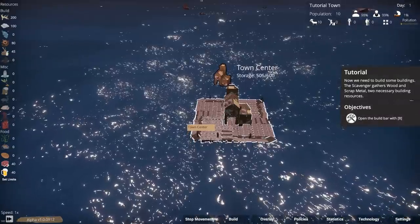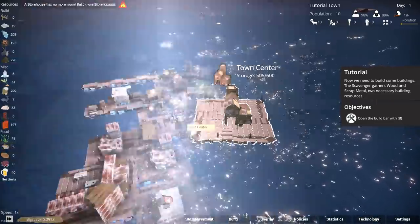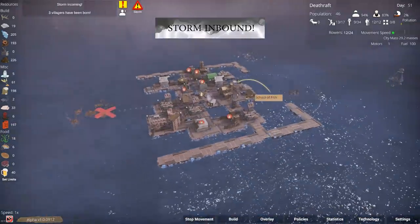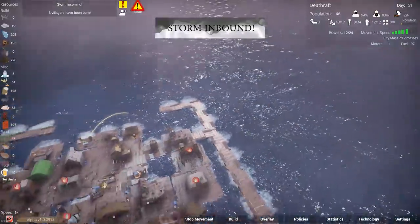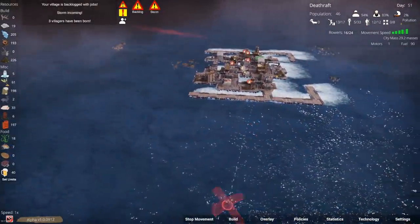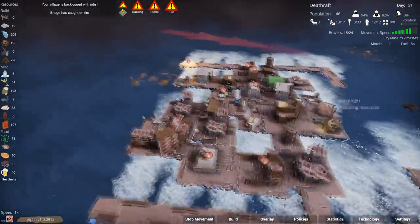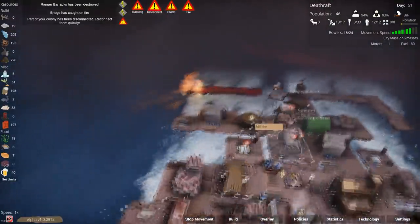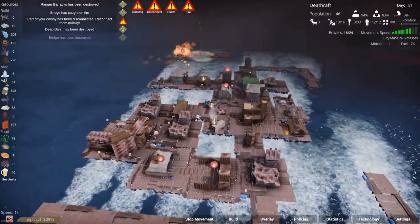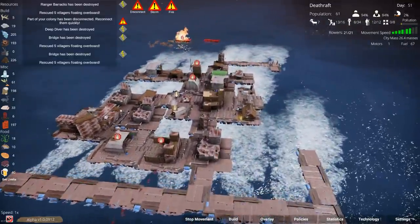You start off with your little raft and your few crew people, and you have to expand and survive. It is not an easy game, because you have storms which will just instantly blow up buildings and parts of your raft if you don't get out of the way. You have pirate attacks that get more intense as the game goes on — they board your raft and attack unless you're prepared to fight back. Then you'll have to deal with running out of food, hunger, pollution, and disease. This is a proper city-builder survival game.